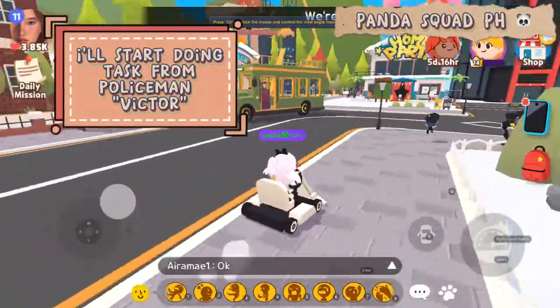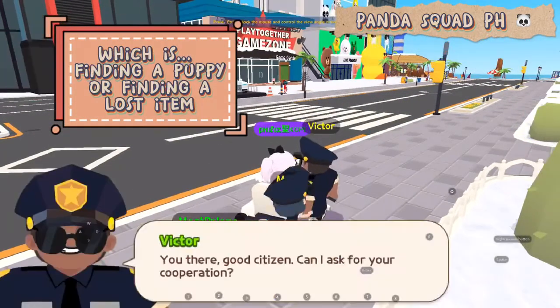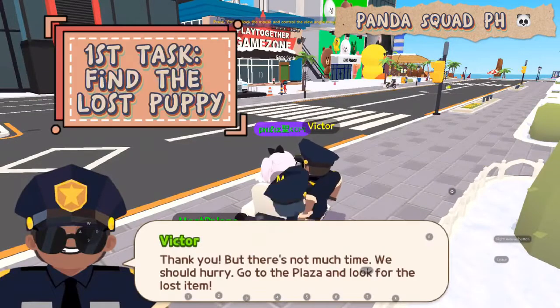I'll start doing tasks from policeman Victor. Victor has 3 daily tasks to do every day, which is finding a puppy or finding a lost item. First task: find the lost puppy.